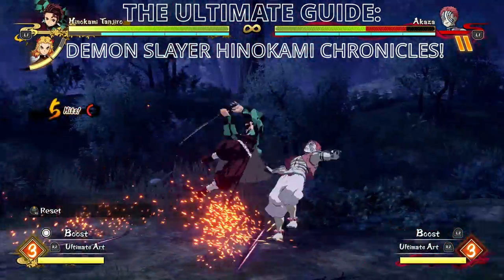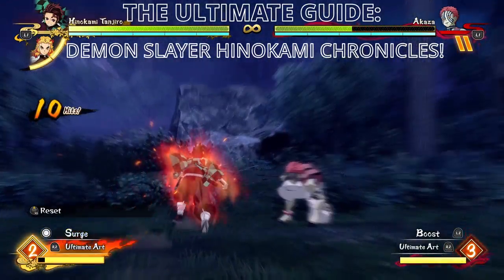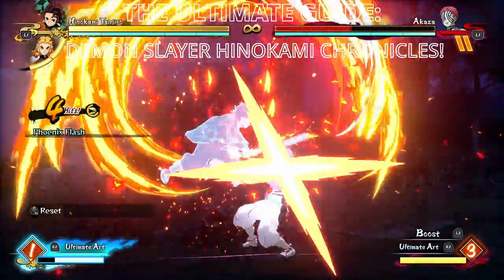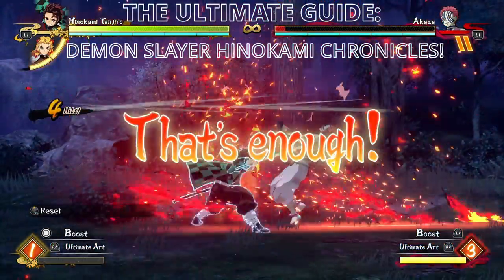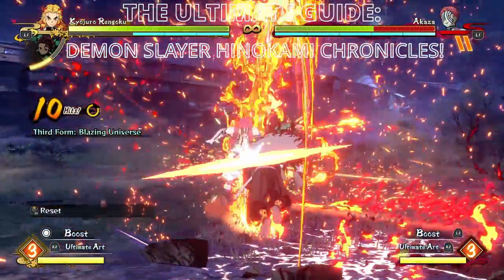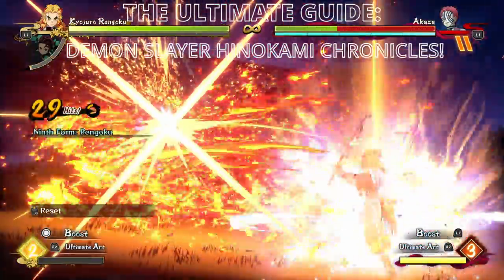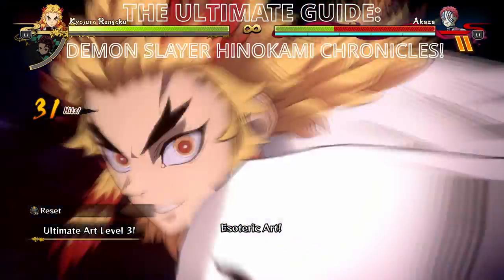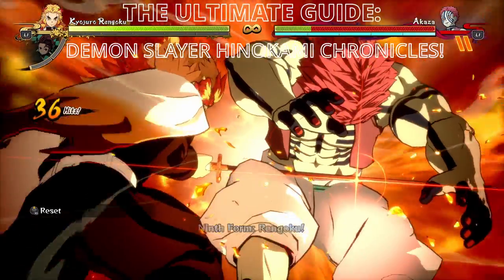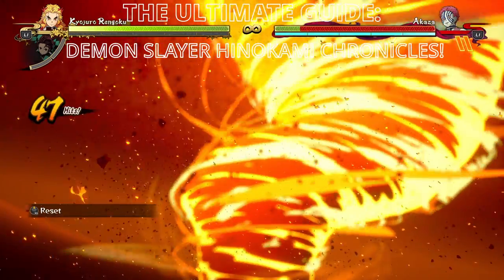By the time you've finished this video you're going to be an expert on all matters FGC — you'll know about frame traps, what frame data means, how long it takes your moves to activate, and how to link things together. The last 15 minutes of this video is a rant about neutral, so I should stop talking because every minute I talk I make this video even longer. Thanks for clicking — now presenting the ultimate guide to Demon Slayer: Hinokami Chronicles.